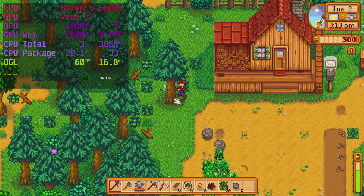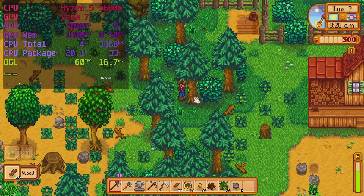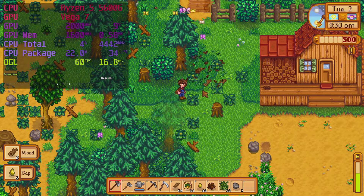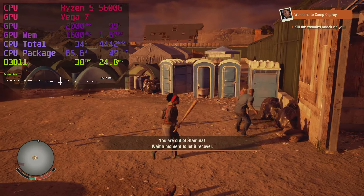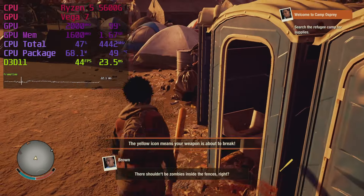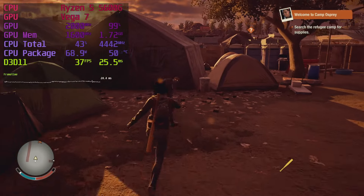Stardew Valley is pretty high on the Steam charts, so I thought it was worth checking out. It's super easy to run — this may actually run on a smart fridge. State of Decay 2 Juggernaut Edition at a medium preset and 1080p shows frame rates ranging from the low 30s to 50fps, but it transitions smoothly — a pretty frame time graph right there. Not perfect, but certainly better than what it takes to have a good time.